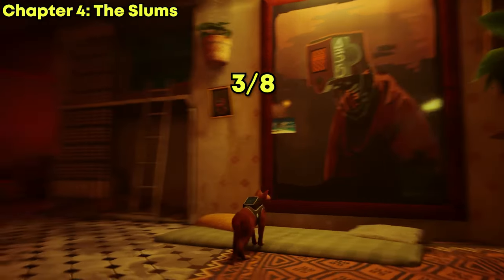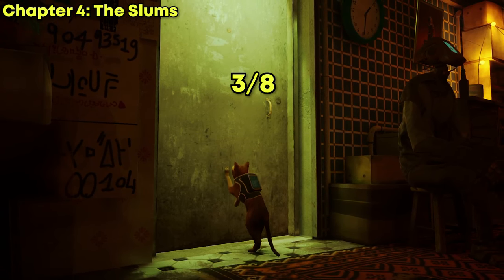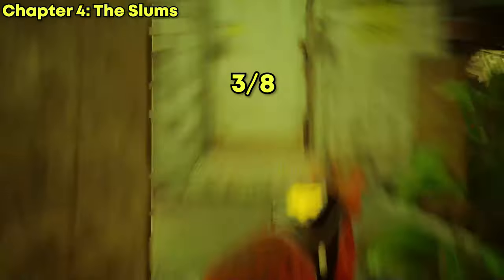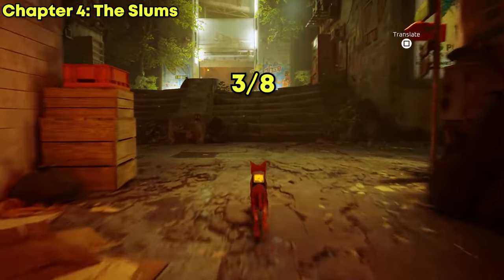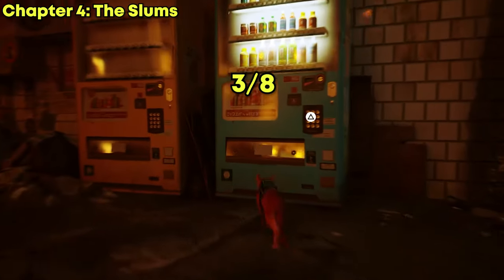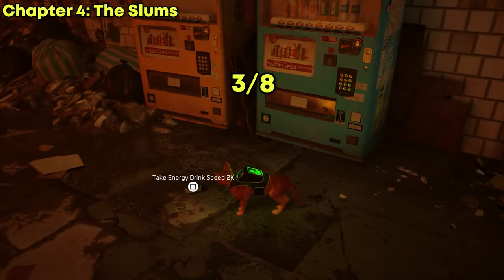Now that you have the third music sheet, we are going to leave Elliot's repair shop and look for the fourth music sheet. The fourth one is sold by the merchant Azuz, and we need to collect one of those energy drink cans to be able to purchase it. The closest and easiest one is the vending machine just across the musician. Once you have the can, make your way over to Azuz and purchase the fourth music sheet.